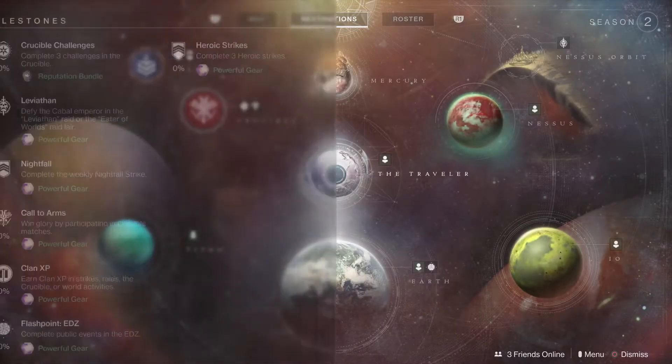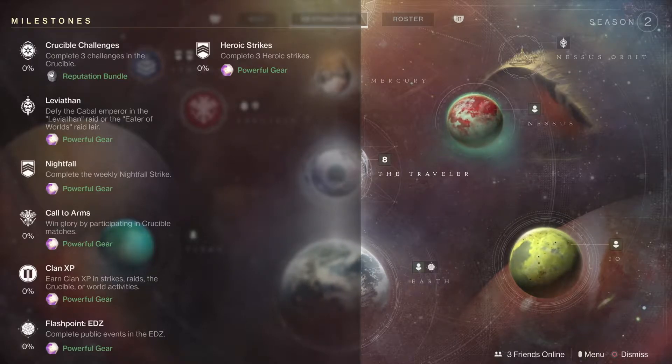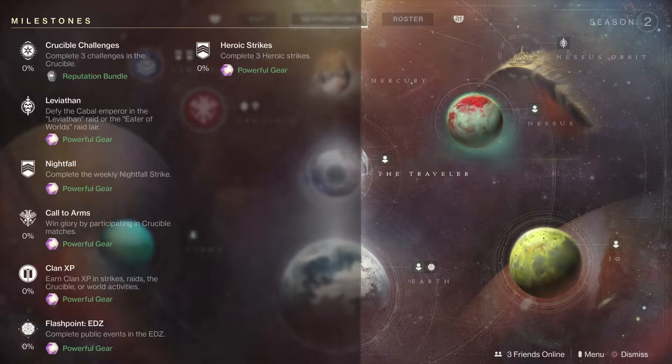Let's first take a look at our milestones for the week. The Dawning is gone now, so no more Dawning milestones or crazy Nova Bomb Mayhem. But we do have for powerful gear this week: the Leviathan Raid, the Nightfall, Call to Arms for crucible matches, Clan XP, and the Flashpoint for the week is on EDZ.